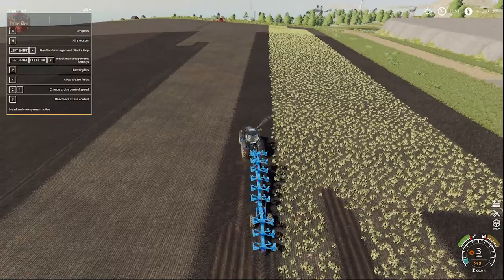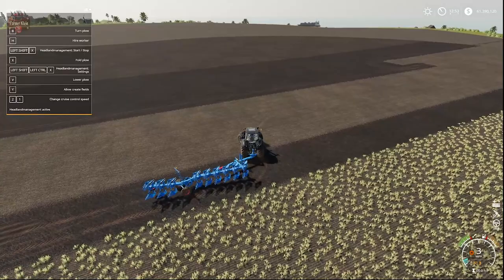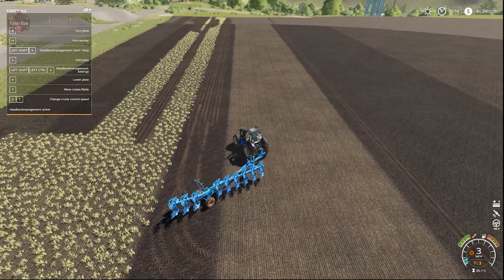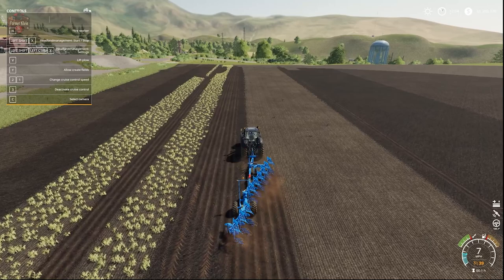You can see now we are turning at 3 miles an hour. The seeder was turning at 6 miles an hour — so all of these settings are vehicle-specific. You can turn that beeping off if it does annoy you. You can also see in the F1 menu it says Headland Management Active. Once we've finished our turn, Shift-X — we lower the plow, we've already done our turning of the plow, and we're going back the other direction.